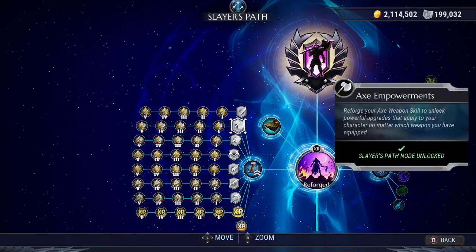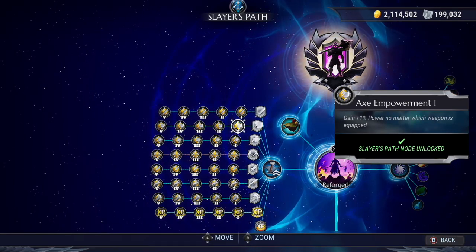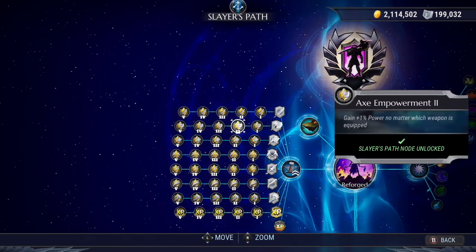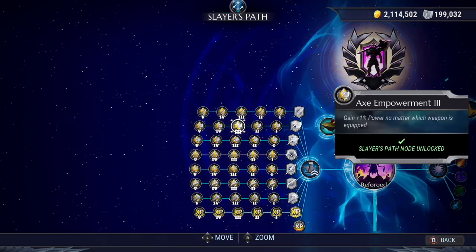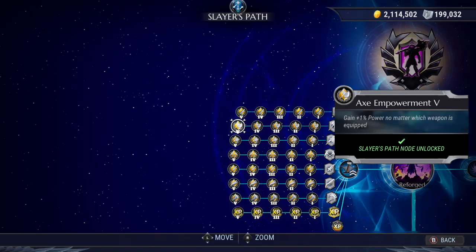There are a total of five reforge bonus nodes per weapon, all unlocked through a certain number of reforges. The first node is unlocked through your first reforge of that weapon. The second, third, and fourth nodes have a two-reforge difference between them, so you have to reach reforge 3, 5, and 7 for their unlocks. The fifth reforge bonus node is unlocked after three more reforges from your fourth node, which is a total of ten reforges on your weapon.